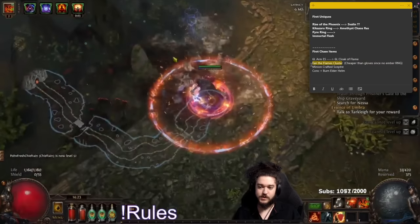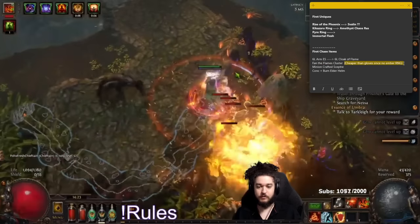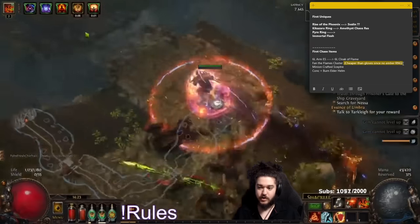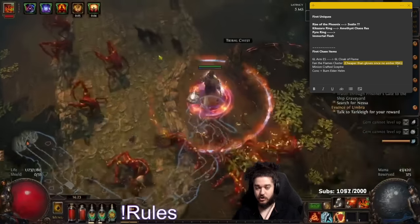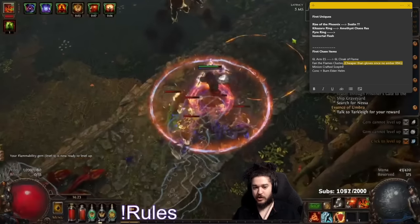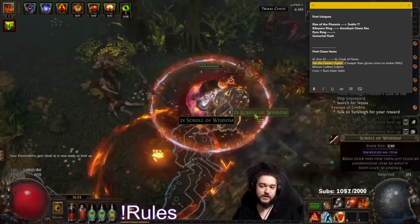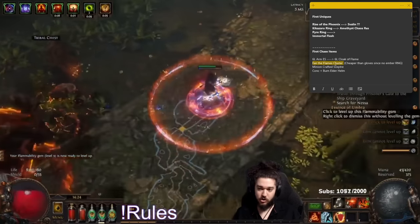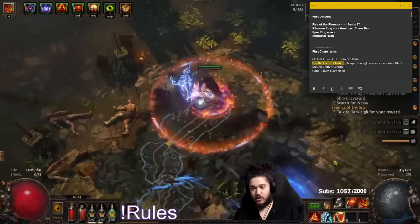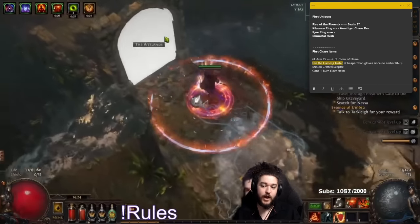Fan the Flames Cluster Jewel is something that is mandatory in my eyes. The reason why I'm not going for gloves right away is because I have to self-craft everything. It is infinitely more expensive to go after 100 Embers and try to get Fan the Flames - Ignites You Inflict Spread and AoE - versus buying the base for a Cluster Jewel for two chaos and using maybe 100 Alterations to hit it. The downside is this is going to take a lot of points on the tree, but eventually when I expand into the large Cluster Jewel, I will want this anyway.